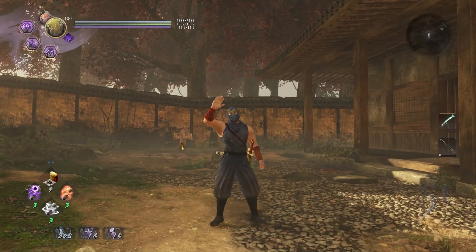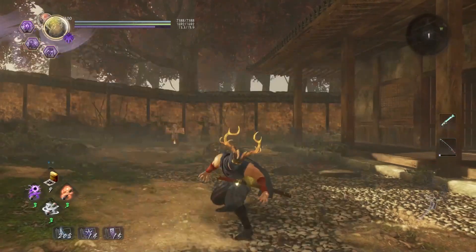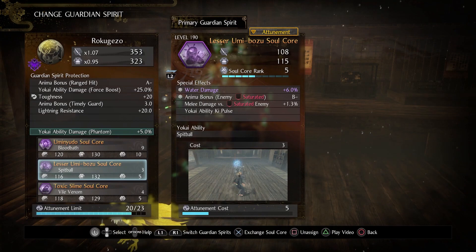Hey folks, this guide will teach you how to use Lesser Umibozu. Let's talk about the stats on the Soulcore, beginning with its special effects — the first being water damage gets a boost.